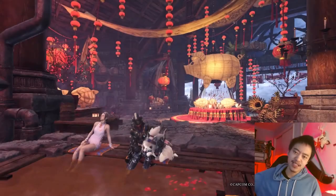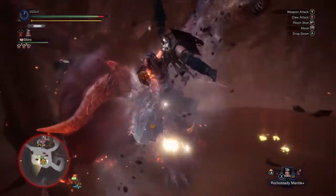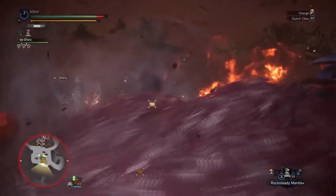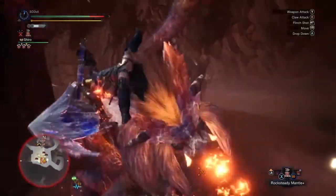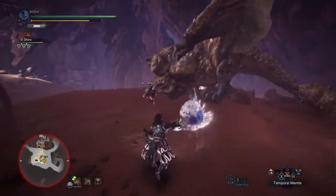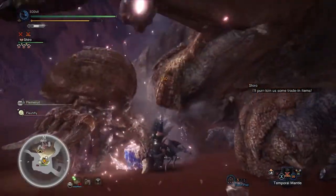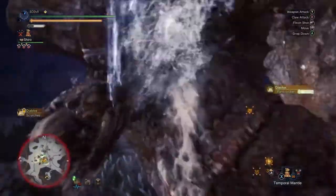I've seen a few hammer players just running for the tail of the monster, but there's no point. This weapon is a blunt weapon — you're not going to be able to sever a tail off with it. So go for the head. It is more effective to aim for the head because this weapon applies impact damage, meaning that if you hit the monster's head enough, you're going to knock them out, get them stunned, and deal massive damage. That is why I call this the boink weapon — you just boink on their heads enough and they'll get knocked out.